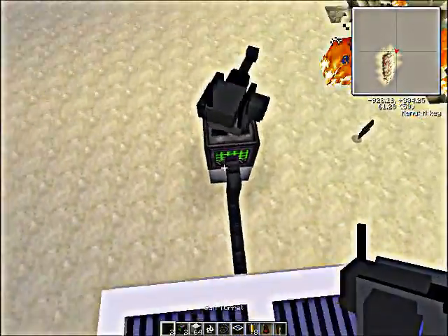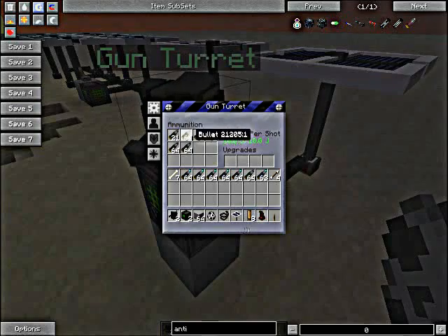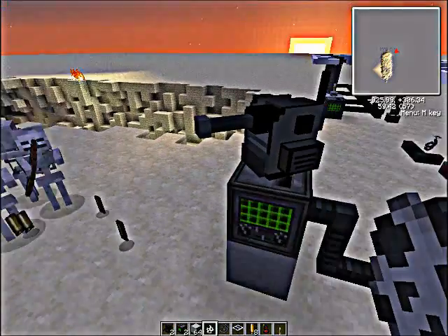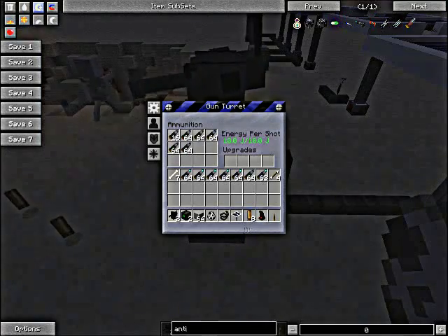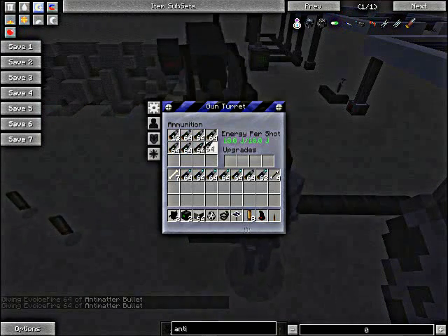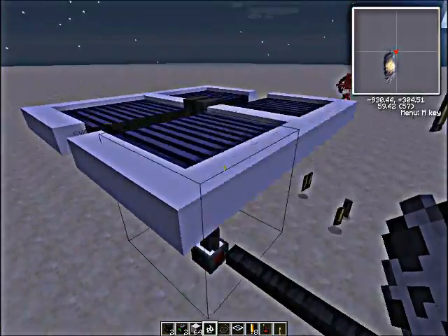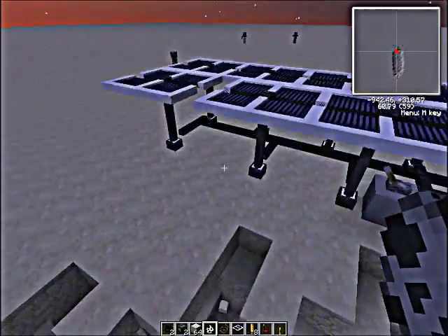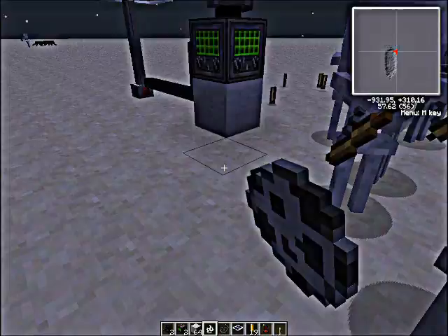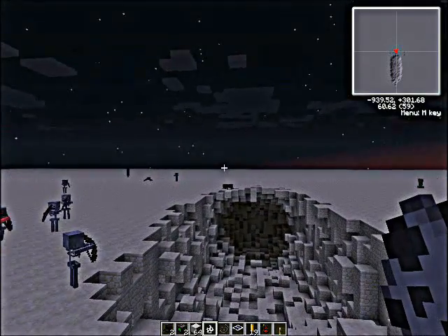My personal opinion is I actually like the gun turret better because it's auto-firing, but it's not as powerful. That's about it. Have fun working havoc with this technology. The railgun is more powerful, but the turret's auto-firing makes it awesome. See you guys next time — probably tomorrow. Bye, thank you!